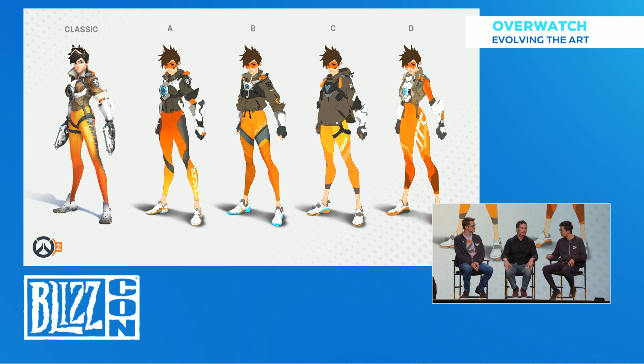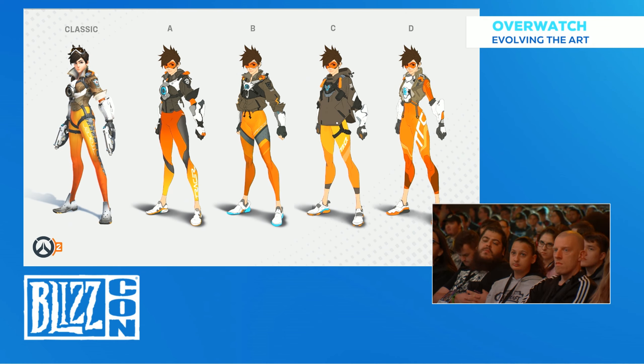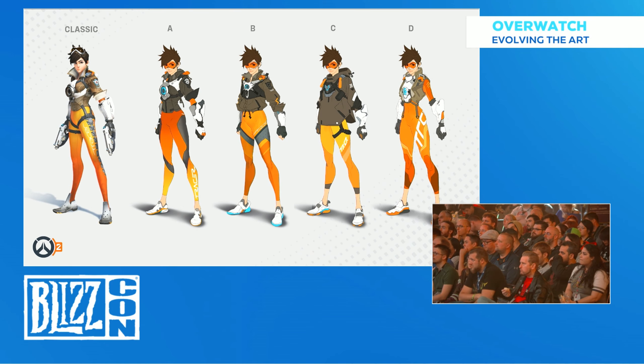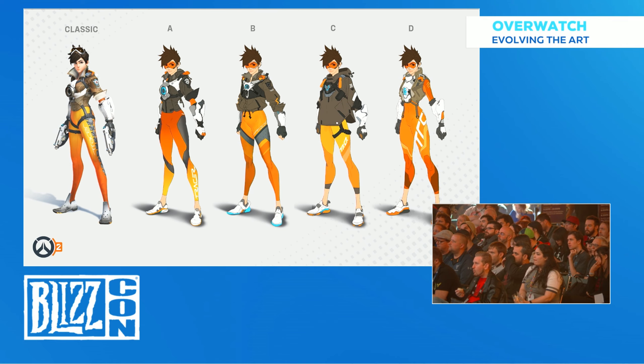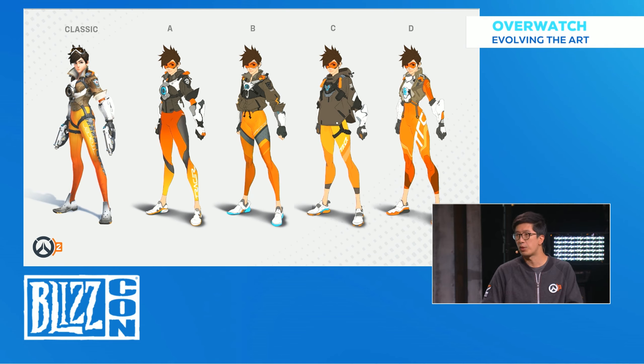With B and C, we were thinking: let's take that athletic look we like from Tracer and really take that to the next step. She gets a little more casual. We start carefully breaking the silhouette. The jacket with B gets a little more poofy at the bottom, and we're thinking maybe her chronal harness could reduce a little bit in size. We imagined a Tracer after Overwatch has been shut down, walking down the streets of King's Row — she doesn't need all that energy from her chronal harness that she uses in battle, so maybe a slightly more reduced version.